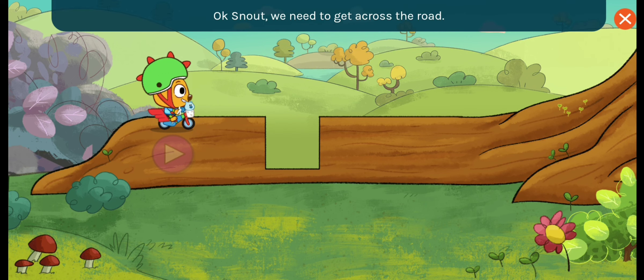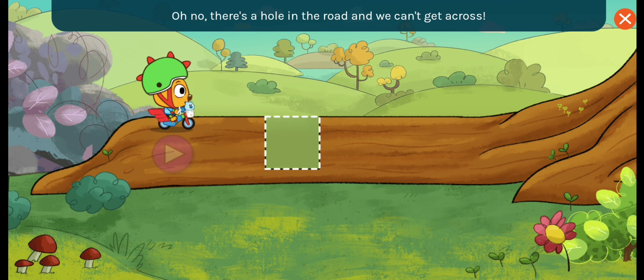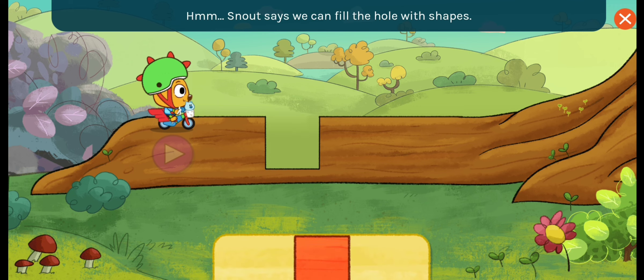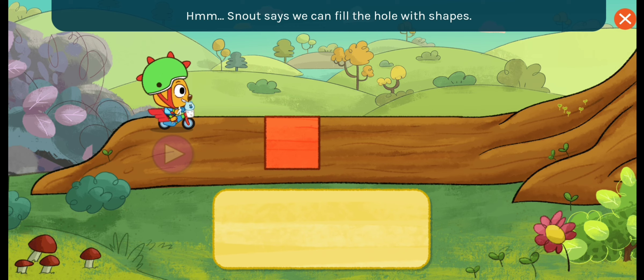Okay, Snout, we need to get across the road. Oh no, there's a hole in the road and we can't get across. Snout says we can fill the hole with shapes, then we can get across. Let's try it.